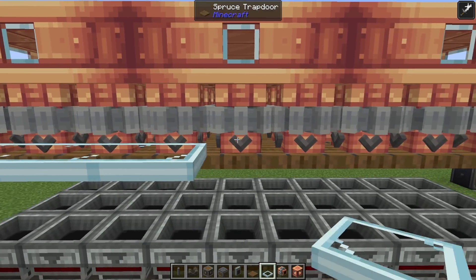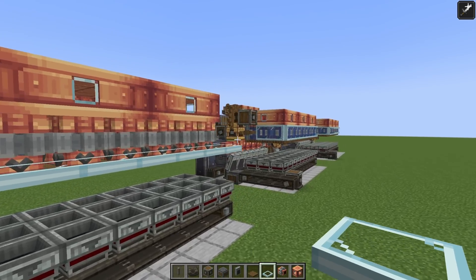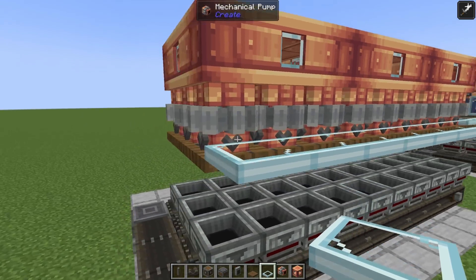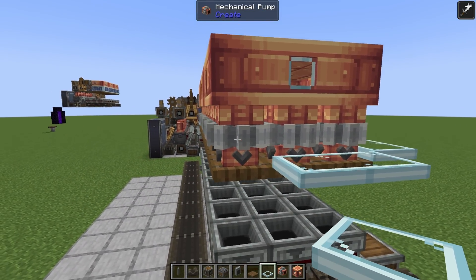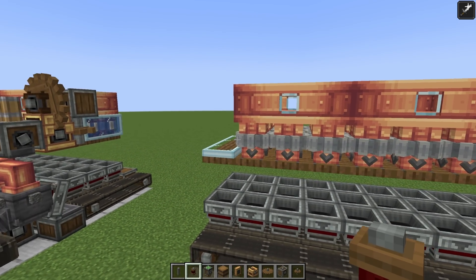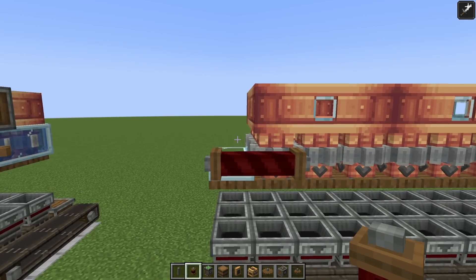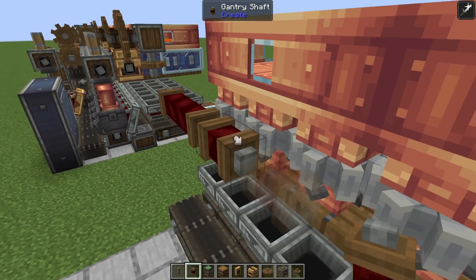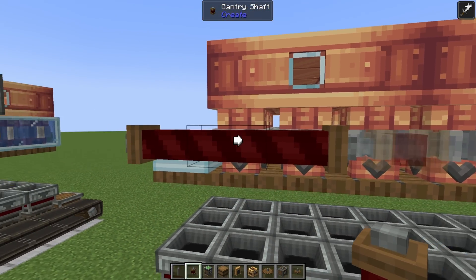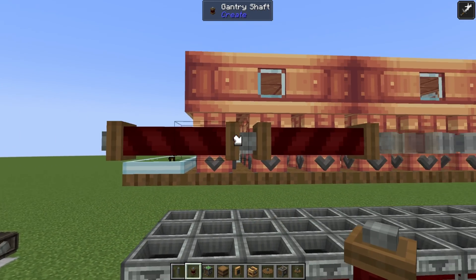Next, we're going to set up water blocking areas. I'm using glass trapdoors but you can use full blocks — just make sure you leave a space to place water in the mechanical pumps later. Place trapdoors all along the edges, leaving out one edge for now. Coming to the front left of the cobblestone generator, place two gantry shafts to the side of the cogwheel so it lines up with the edge. Then shift-click on the side of the gantry shaft so you have a separate gantry shaft section. If you don't shift-click, they'll connect in a way we don't want — we want a completely separate one.